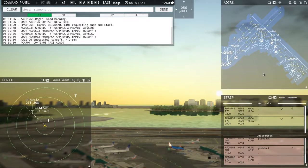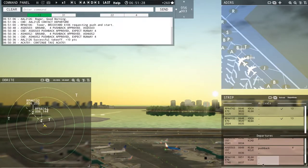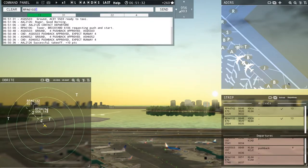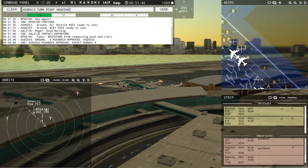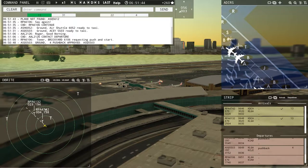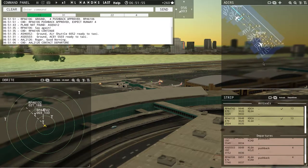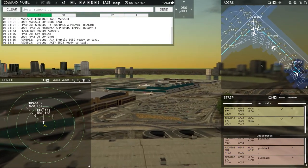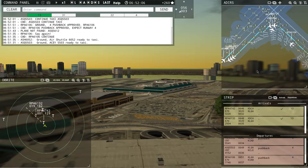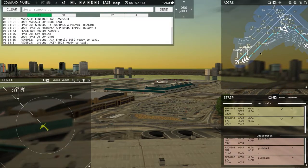It's very crazy in this airport. We're trying to get Air Shuttle 605 out — they want pushback. Brickyard 6106, pushback approved, expect runway 4. AC5503, continue taxi. AC5503 ready to taxi — yeah, I got them before they got me. We can't allow any more planes to take off currently, we have them coming in.